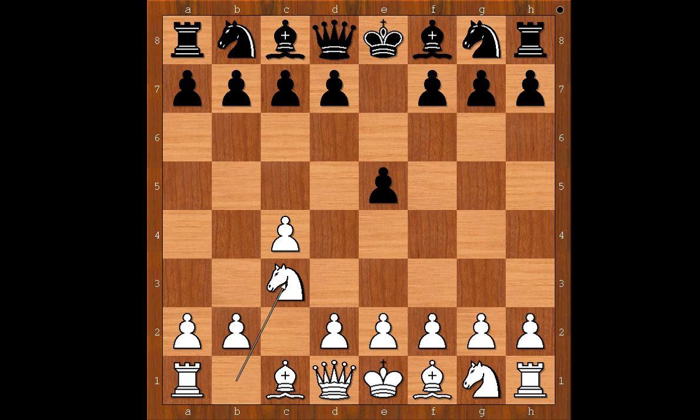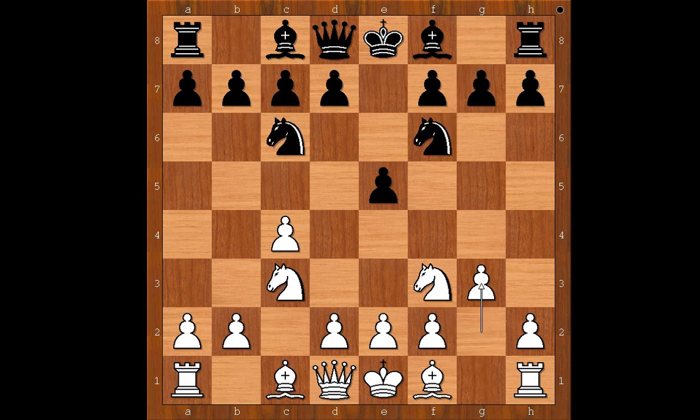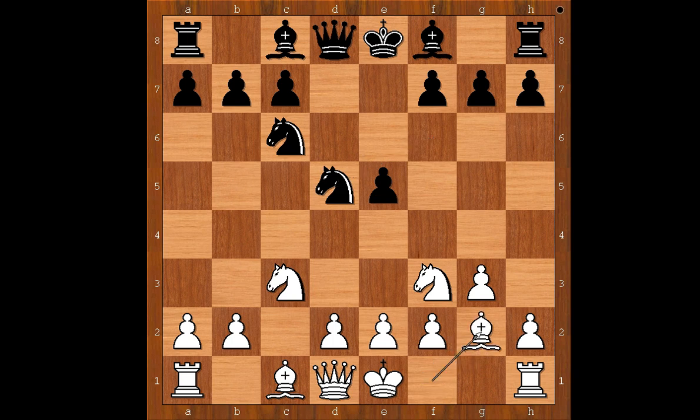The moves continued: e5, knight to c3, knight to f6, knight to f3, knight to c6, g3, d5 — the standard move — c takes on d5, knight takes on d5, bishop to g2, reaching the reversed Sicilian Dragon variation. Black to move, and bishop to c5 was played.